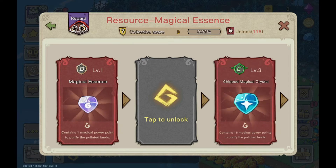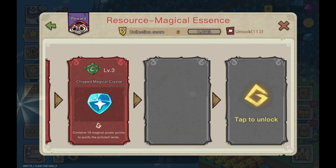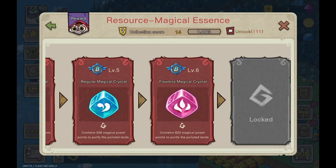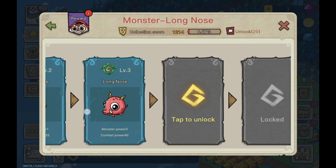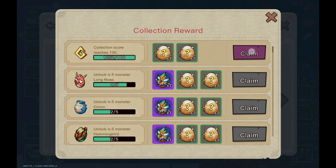You can see the description of everything you have combined in the discovery book. Unlock it here when you create something new by combining it. As your collection grows, many rewards become yours.